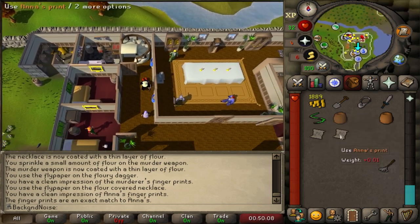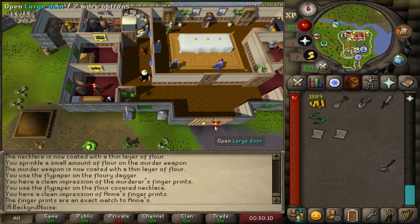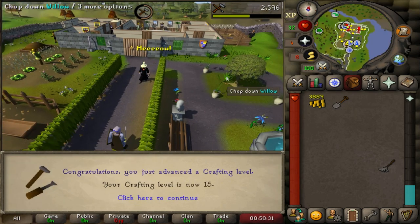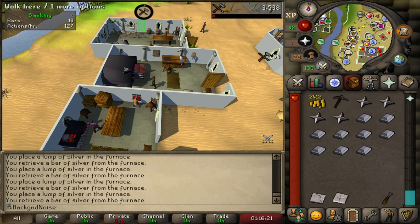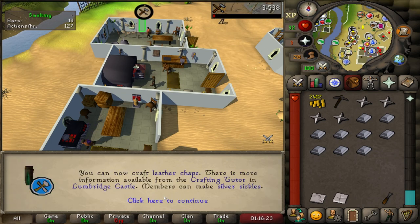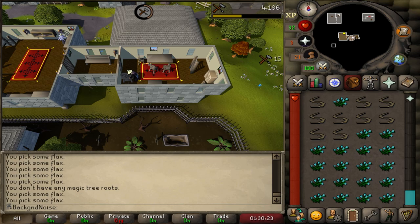With a quest helper plug-in, you can pretty much cheat and only need to check the fingerprints of one of the Sinclair's kids. Easy 2k GP and level 15 crafting. So I do have to make some leather armor, just enough so I can make holy symbols from some silver bars until 18, when I can make silver sickles.